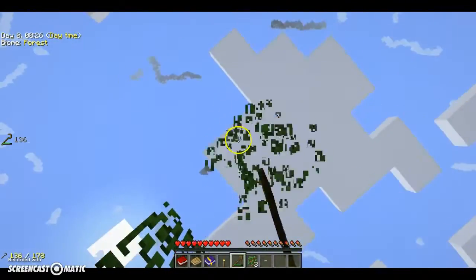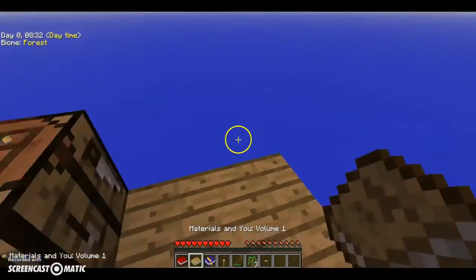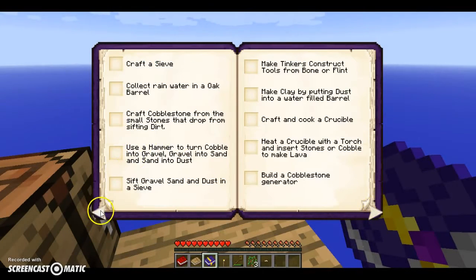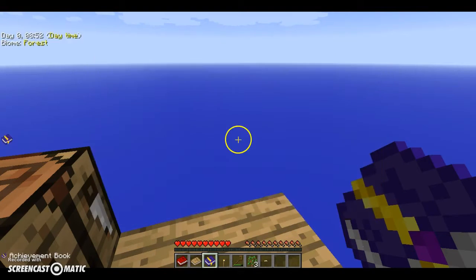We can cross off one of the achievements. So, a silkworm — one of the achievements is... use a crook on leaves to get saplings, right here, and a silkworm right here. So we can cross that off the list. Make dirt by composting saplings in an oak barrel.